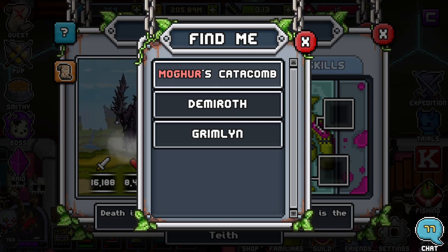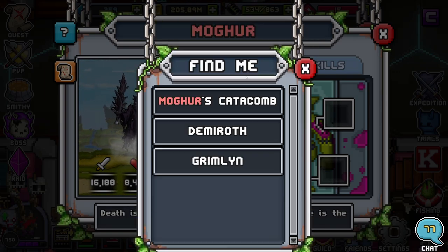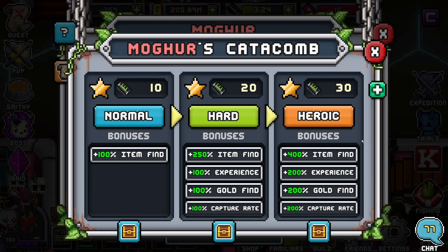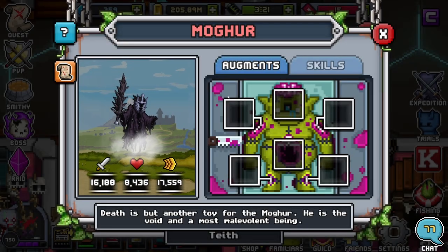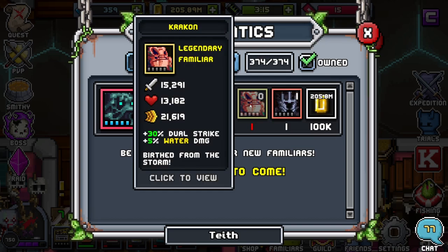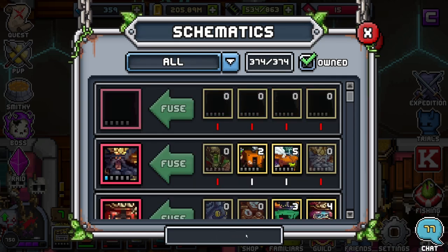Mogher's Catacomb shows his location. Anywhere with the red lettering will show that it has a raid boss, which is usually where they have the highest capture rate. You're going to always want to click the one with the red letters most of the time - it has the highest capture rate. So Mogher's Catacomb - it's tier 6, so just go to the tier 6 zone and find Mogher's Catacomb. Always farm heroic for the 200% capture rate bonus, and that's how you get them. You just need six of them, along with the 600k gold, six Porceus, and six Kraken.